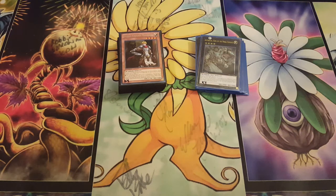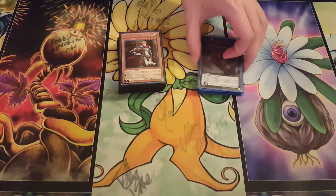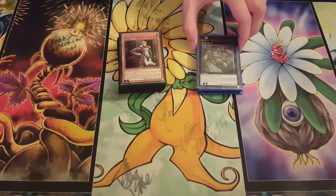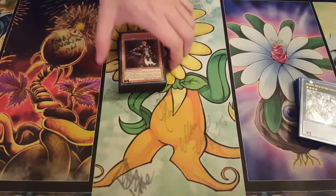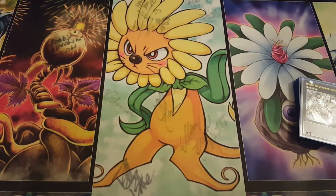Hey guys, Bushido Team Bad Yugi's here. Welcome to Yu-Gi-Oh Club. I've got you another rank 4 format deck profile here from January 14, Hoban format. I'll call it Hoban format because I like to respect the upstart Hoban.